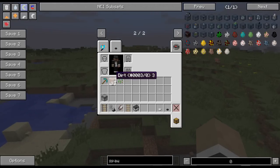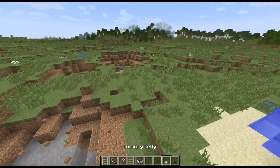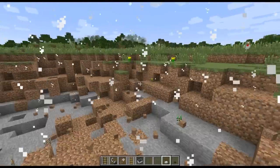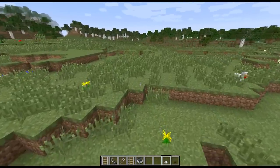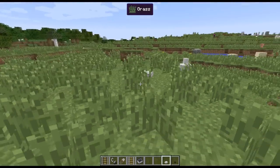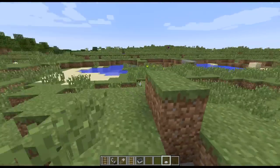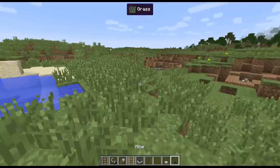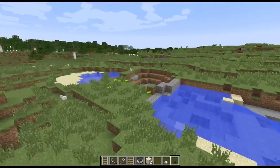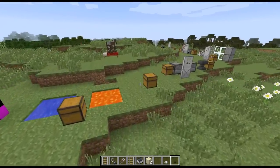Then there's the bouncing betty: walk up to it and it pops up in the air before exploding — just like in Call of Duty World at War, where you'd walk up and it would pop in your face unless you managed to drop down in time. And then there's your standard mine which just blows up when you walk over it. You can also diffuse a mine by right-clicking it with shears, and relight it with flint and steel.